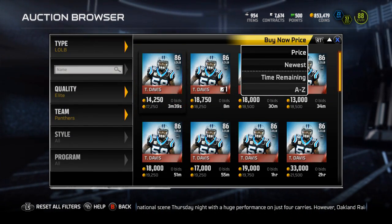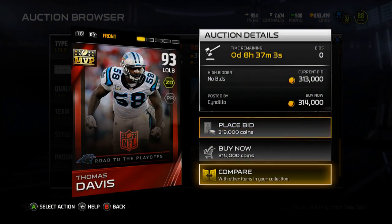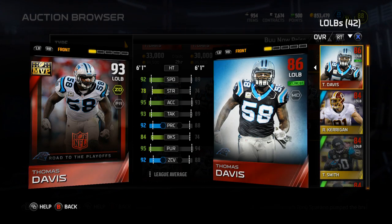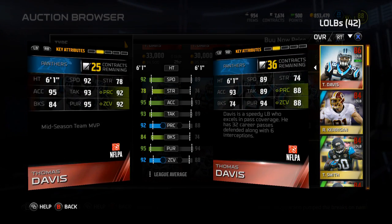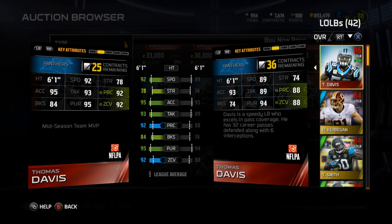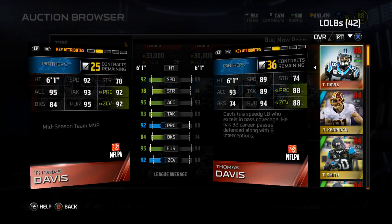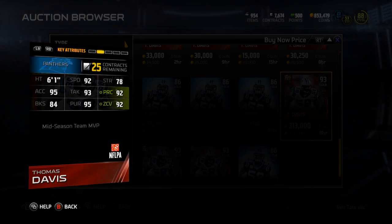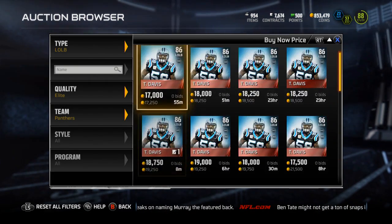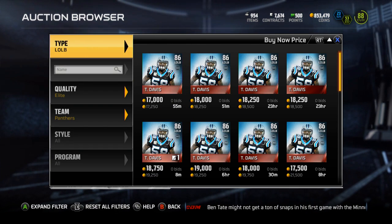I want to take a look at that. I want to compare his 86 to his 93. So let's compare — might be one to take a look at picking up. So now he has a 92 speed, play rec, and he's got a 92 zone. That's really good for a linebacker — for a left outside linebacker. But if you think about it, 17K for this guy is because he doesn't go into any collections. So I definitely suggest picking him up.